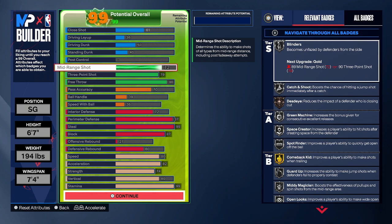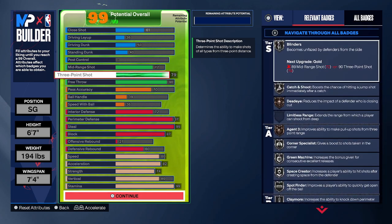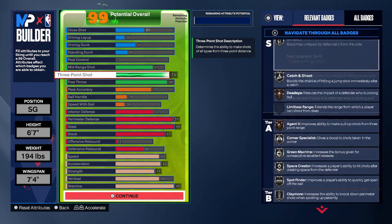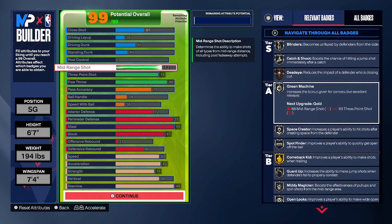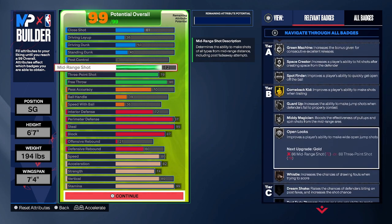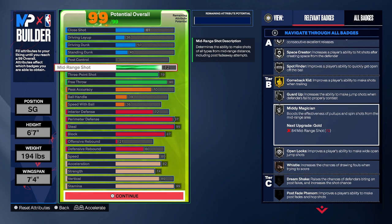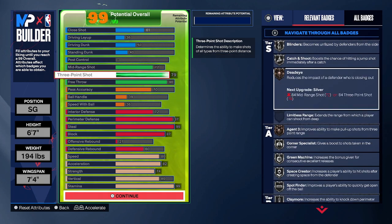Moving on to the shooting: we have a 72 mid-range and a 79 three-ball. That 79 three-ball is going to unlock all of these shooting badges, as you see here — majority of these badges are silver. If you've got a decent jump shot, and you take into consideration that you're going to be shooting with a minimum of bronze dimer plus the boost from these silver badges, that 79 three is probably going to feel more like an 84 or 85. And that 72 mid-range is going to benefit from these badges as well — blinders, green machine, comeback kid, open looks. All of the badges we're unlocking on the three-point level will also benefit our mid-range shot, so we're not too concerned about only having a 72 mid-range. We'll also get the boost from comeback kid, guard up, spot fight, and all of these things on our mid-range too.